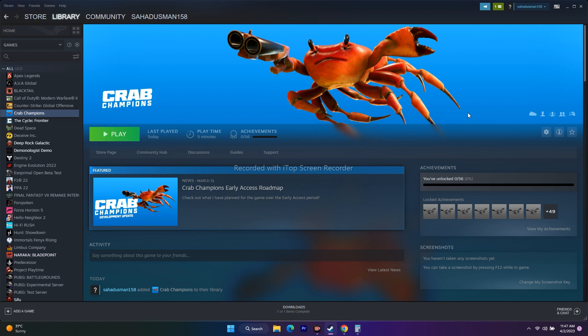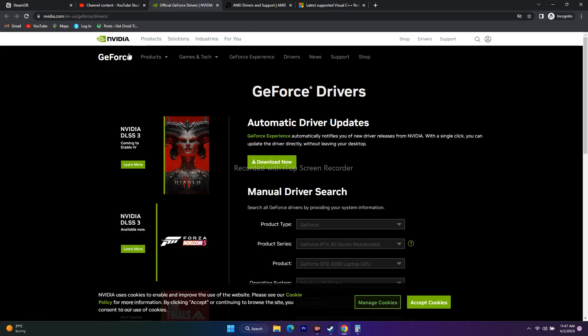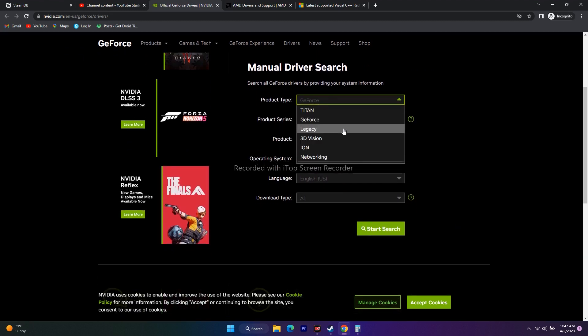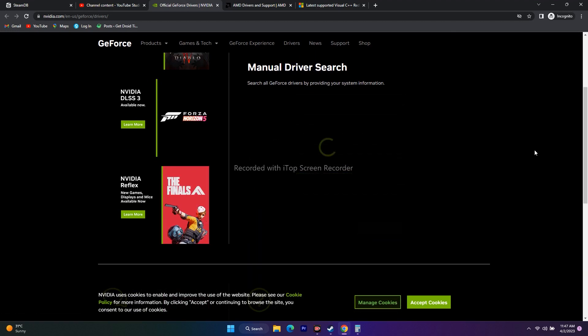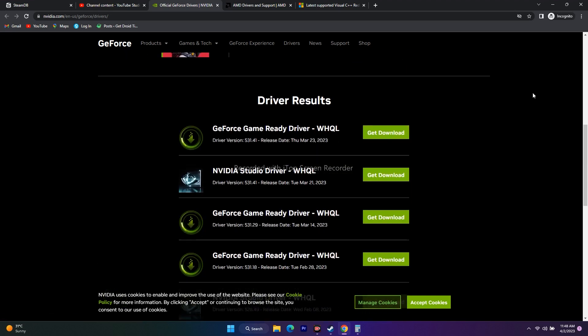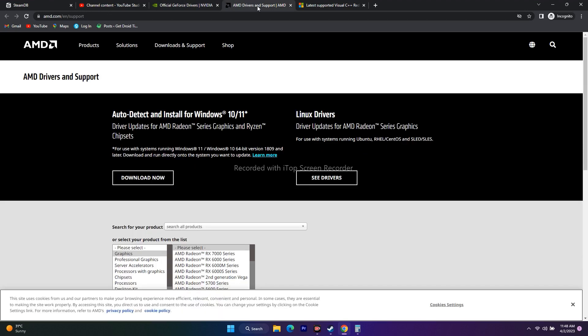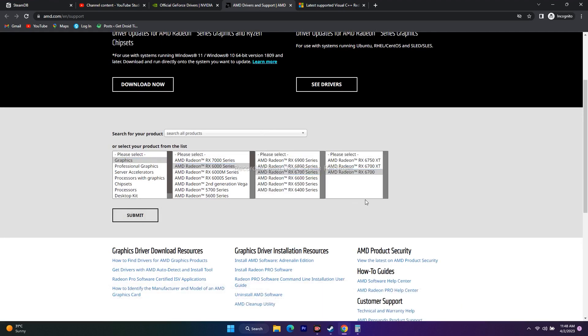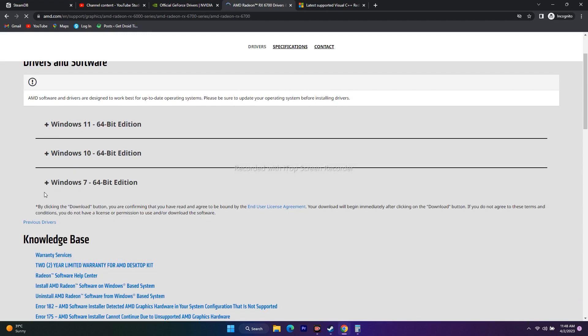The next step is to update the graphics card driver. Links for both NVIDIA and AMD will be in the description. For NVIDIA, go to the drivers page, select your product type, series, and operating system, click Start Search, and download the latest version (e.g., 531.41 released March 23, 2023). For AMD, select your GPU model and Windows version, download, install, restart your PC, and try playing the game.